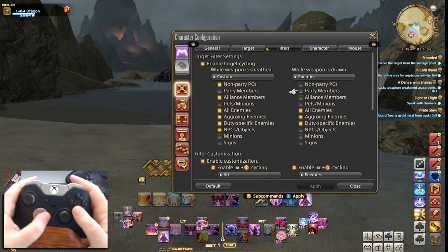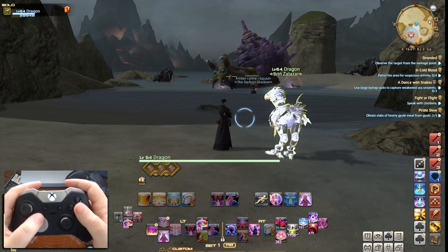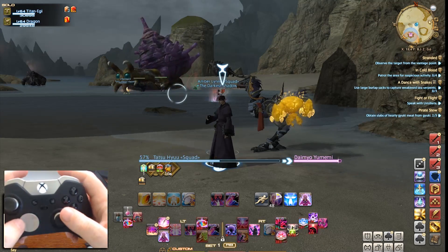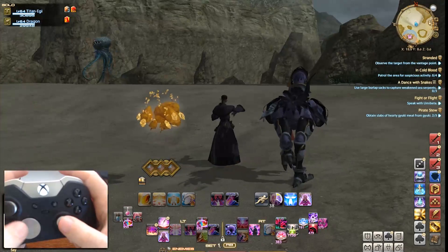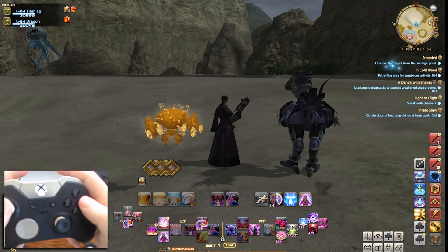You can see that in both my lists, party members are not selected, and this is for a reason. Hitting up and down on the D-pad will allow me to cycle through my party members as well as pets. So adding in party members on the left and right would end up being redundant — it would take too much time to be able to target the target that you want.